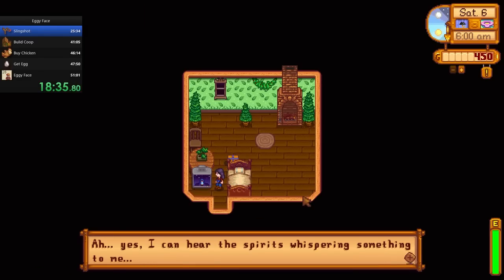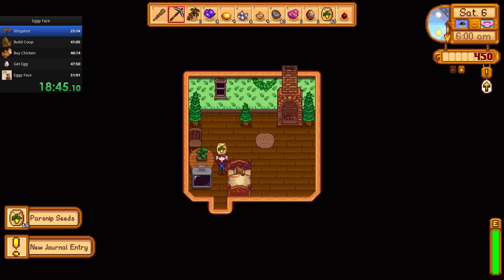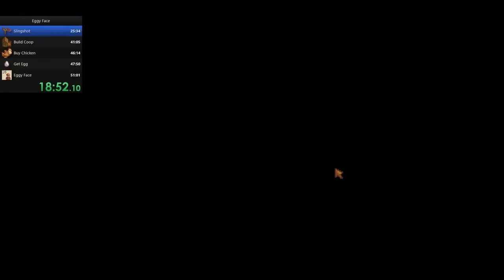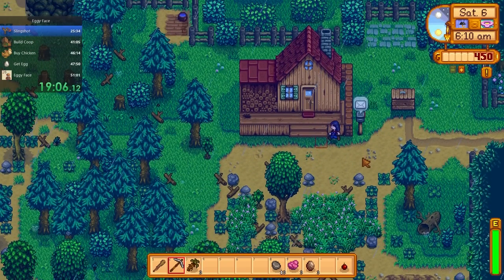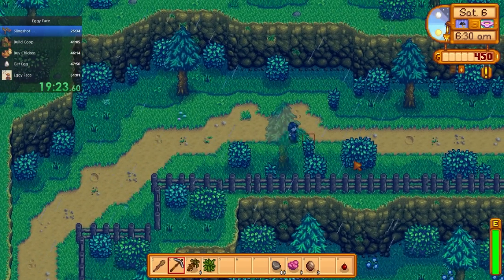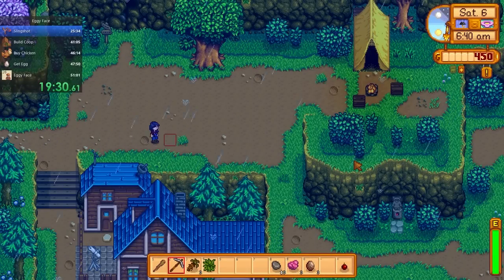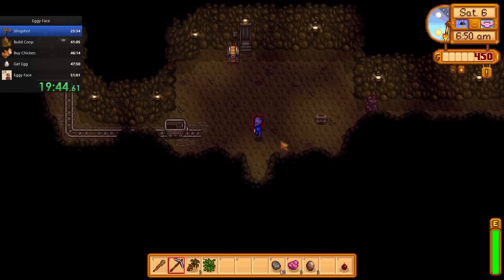Saturday was a pyramid luck day, so it was back to the mines. But first, I dumped all the goodies from my pockets into the sell box. Hopefully after today I'll have enough stuff sold so that I don't have to do clay farming for money. The last few times I tried this run, I clay farmed for money and had some bad clay patterns, so I had to reset the whole thing.